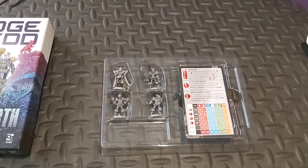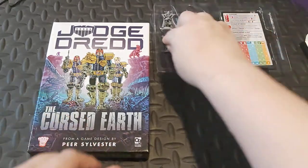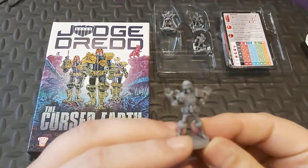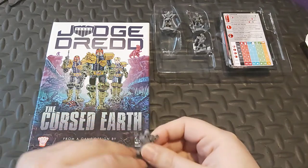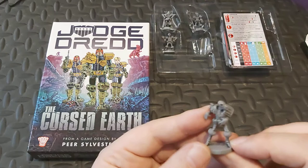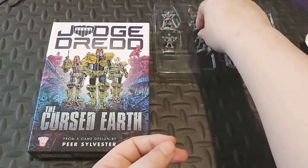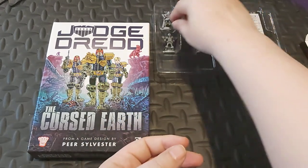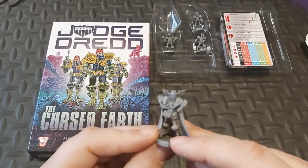So that's the Cursed Earth covered. Oh, I haven't shown the figures — I'm careless. We have the figures: Judge Death — let's get him into focus. These are all pre-inked. They all look very nice — quite chunky, good solid and well made. And Mortis there, Judge Fire, and finally Judge Fear with his bat-winged crailed helmet.